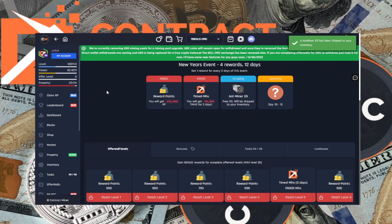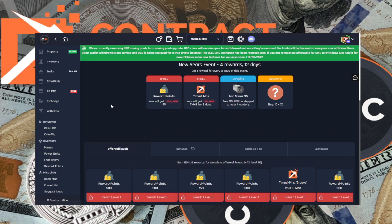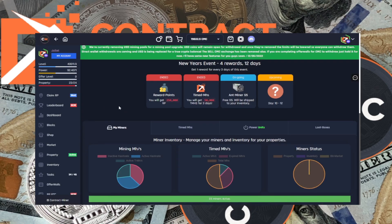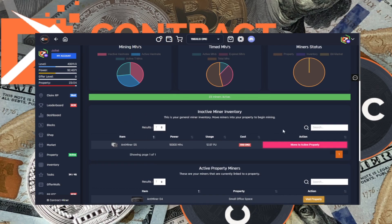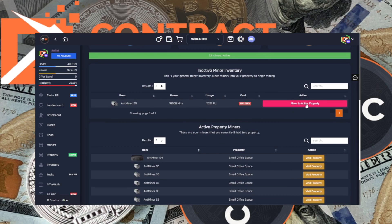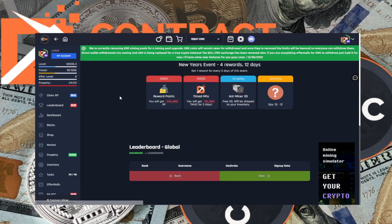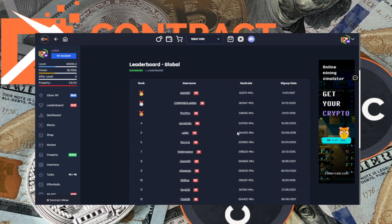So I'm going to claim mine — there we go. I had 23 miners in my account; if we drop into my miners here we should now show 24. There is the one we've just claimed — Ant Miner S5, 10,000 mega hashes, and it will use 12.57 power units per day. If we move that to our active property, that's going to add another 10,000 mega hashes to our power. Let's check whether that's moved us up the leaderboard at all.